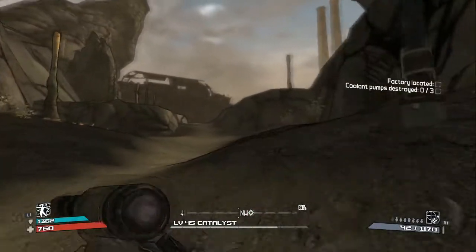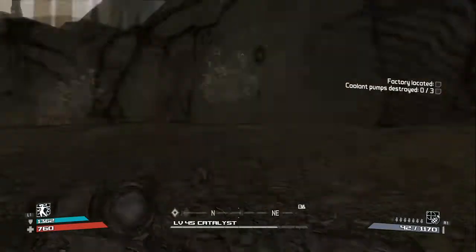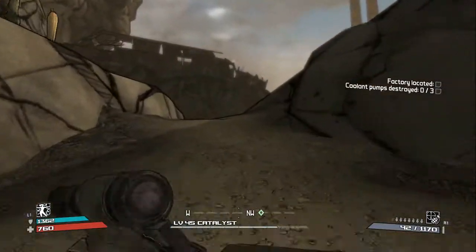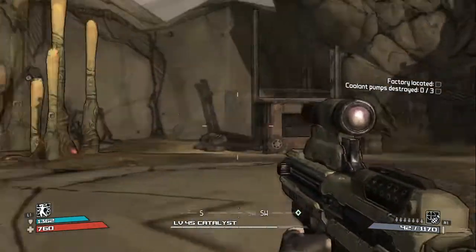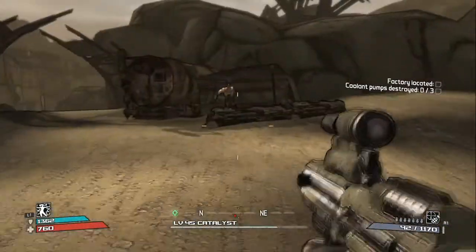Alright guys, welcome back to more Let's Play Borderlands. Claptrap statue. We are in the Dividing Faults, I think it was called. And we're here to find the factory and destroy it, basically. And I'm also just going to kind of run around and look for stuff.